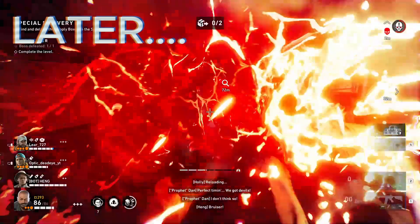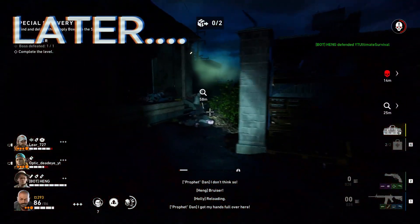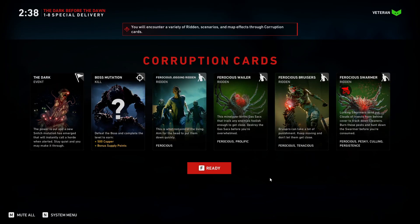Oh, and a big boy — holy, there's crates that we can find! Yo, what's going on survivors, welcome back to another video on Ultimate Survival. In this video we're going to be playing Back 4 Blood. If you guys haven't watched any of the other parts on my channel, definitely go check them out. It's been a blast — me, my buddy Optic and Lear. This is part eight of Act One; there's a lot of parts but we're going through them pretty quickly.